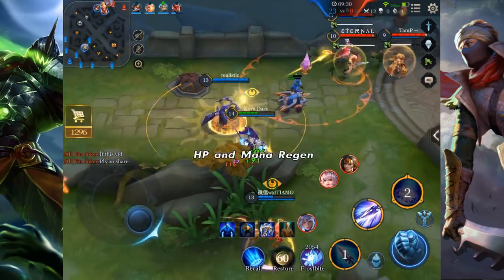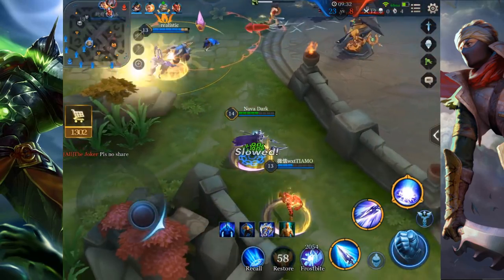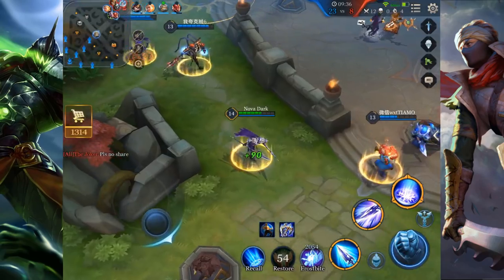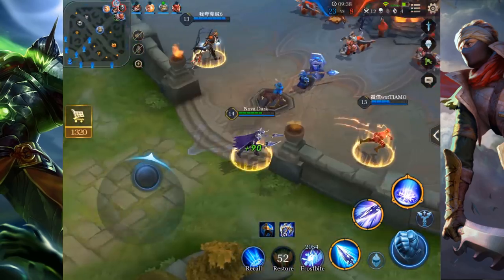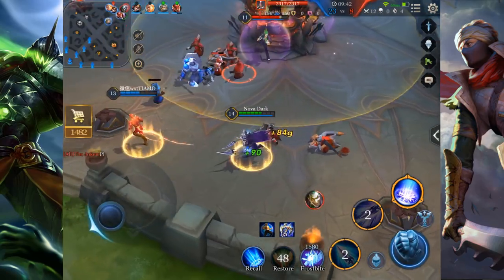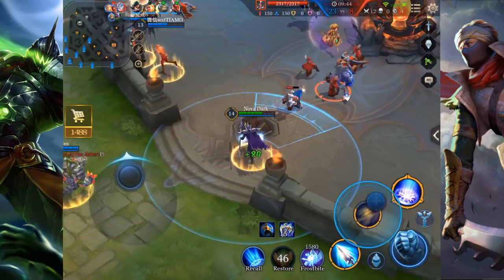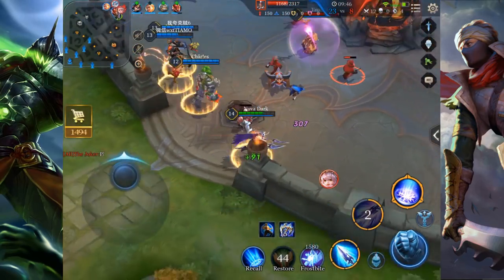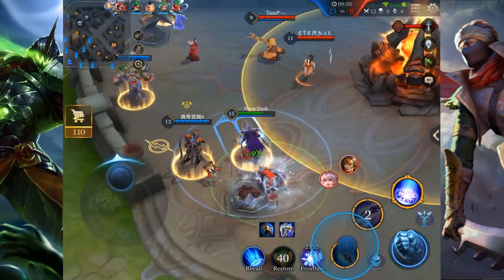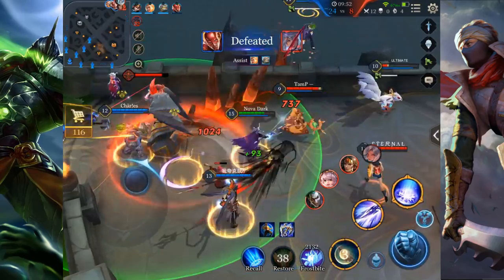Of course it's just a little edge you get from doing it, but Zephyr per se is really powerful. And when you do the perfect auto attack cancelling, you do even more damage — or rather, you can do your rotation way quicker.